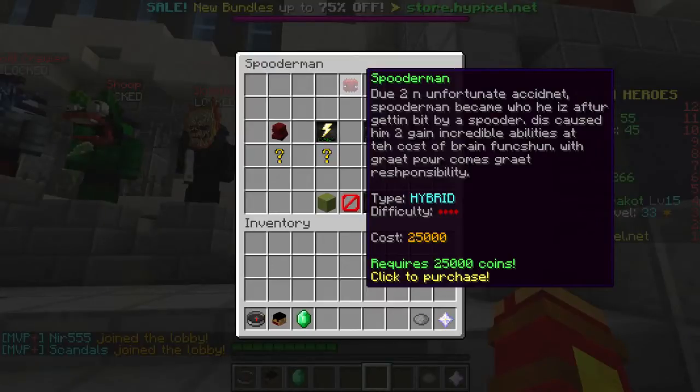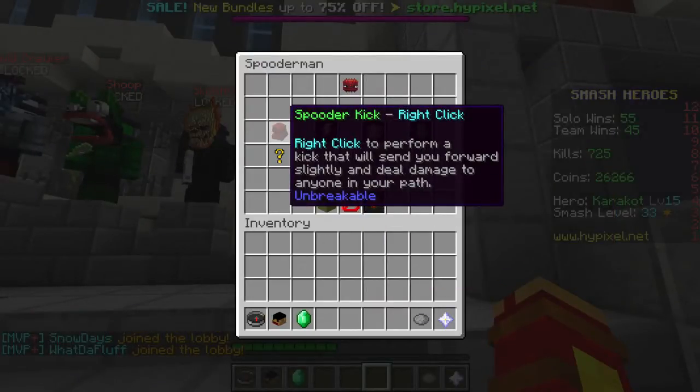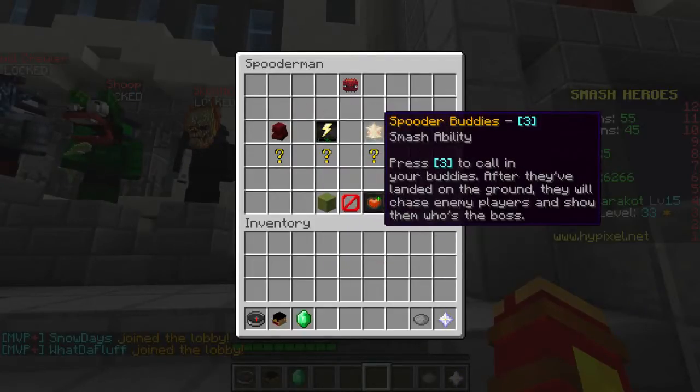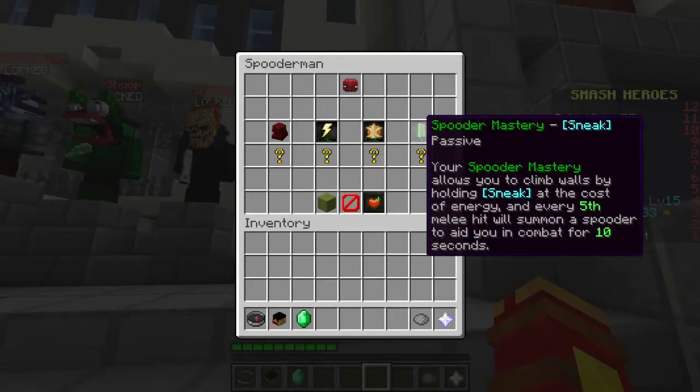Spooter Man, which James uses, is the hardest character to use in the game. He has Spooter Kick, which basically attacks people. Web Shot, which fires a web at people. Spooter Buddies, which make little spiders. And Spooter Mastery — climb walls.